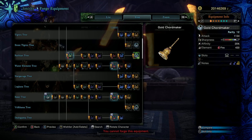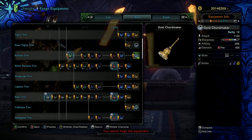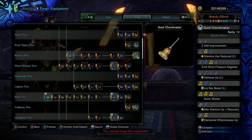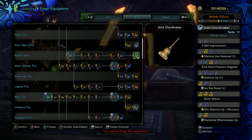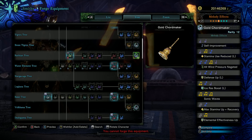Wield a giant bellend with the gold Chord Maker of the Wrathian tree. Great raw with good white sharpness and a phenomenal amount of affinity, 420 fire elemental, and a level two gem slot. Some really cozy melodies: stamina use reduced large, all wind pressure negated, defence up large, ice resistance boost large, sonic waves, max stamina up plus recovery, and elemental effectiveness up. Very unique aesthetically with great all-round stats. You're only going to get to this pretty late though, because access to gold Wrathian is very late in the game.